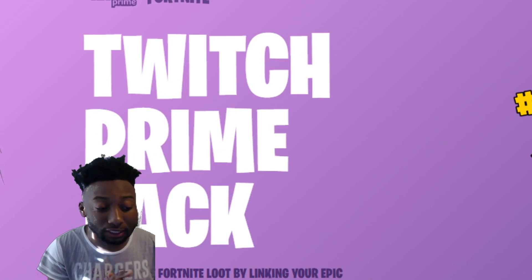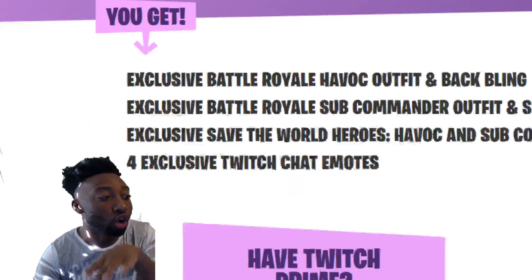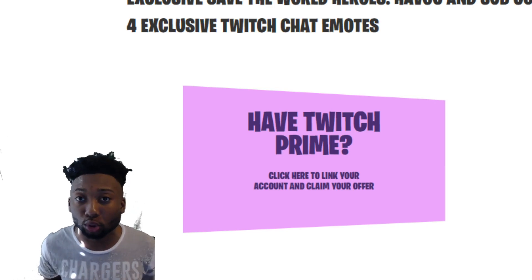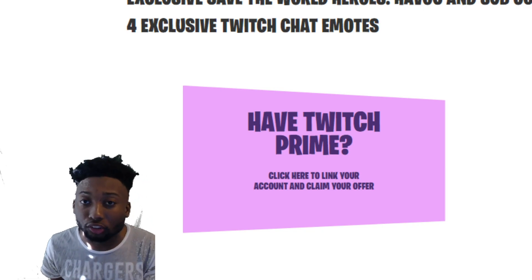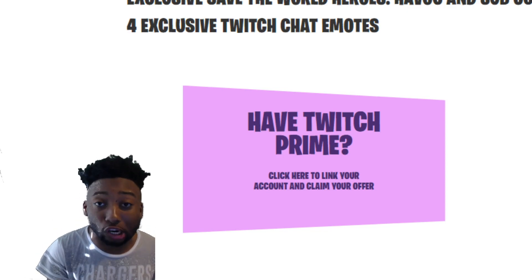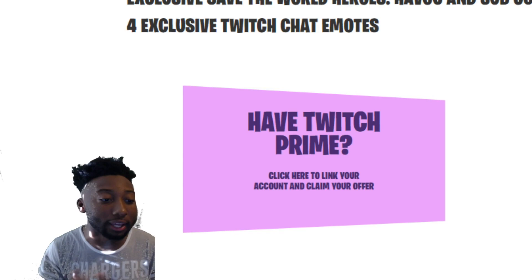What this comes with is a free skin, and there are going to be more outfits and other stuff in the future. All you have to do is have a Twitch Prime account. Twitch Prime is basically Amazon Prime for Twitch. It is free, but I'll tell you before I get into this — you do need a credit card before you get the 30 days free. All you need to do is connect your card, get the skin for free, then you can take it off and you'll still have Twitch Prime.